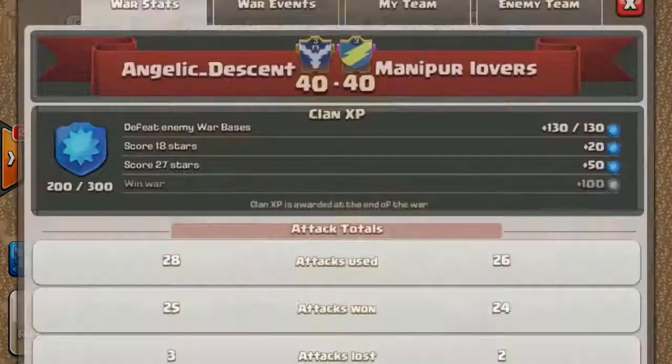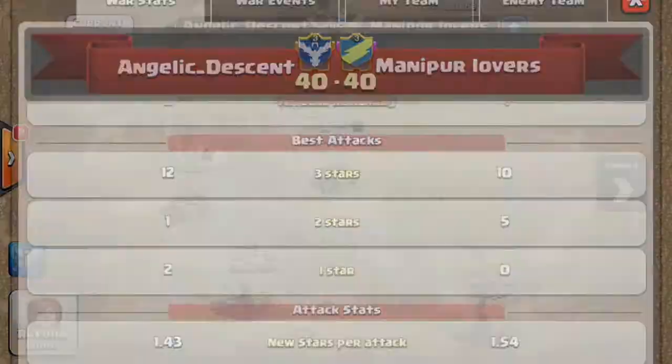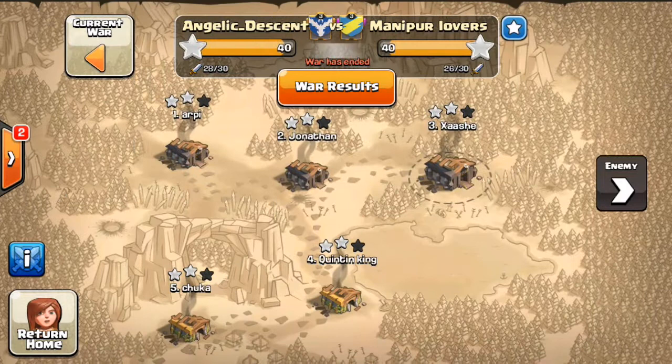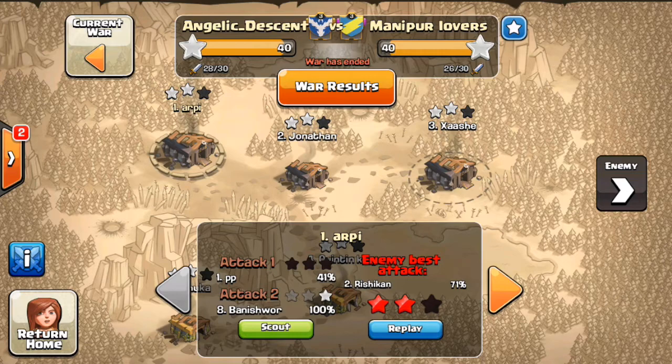Let's quickly go to the next attack I want to show. I looked at the most heroic attacks but those are very low level, so I'm going to show the attack that was made on Arpi, because I think Arpi's got the strongest base in our whole clan. They must have done a good job to get 71%. He's got — I assume those hogs are to get the clan castle out — and then he's got a GoWipe with pekkas and golems. It's a traditional GoWipe with two rage and two heal spells.